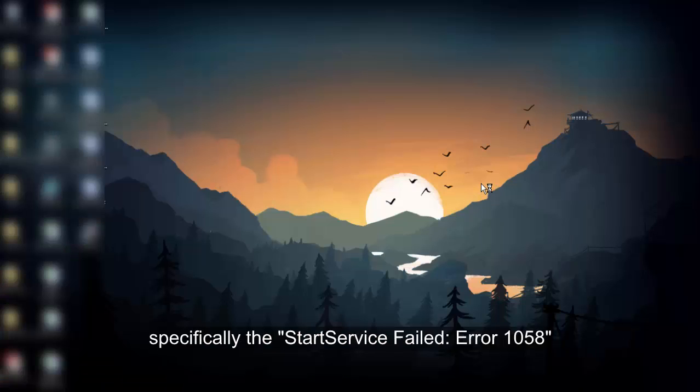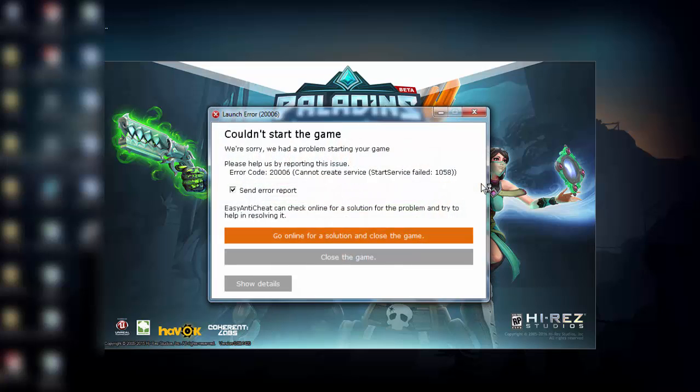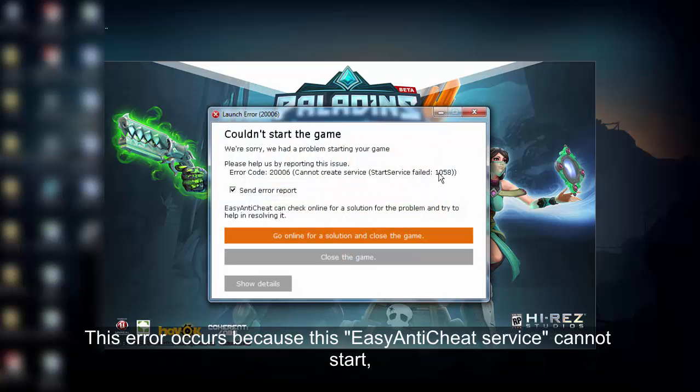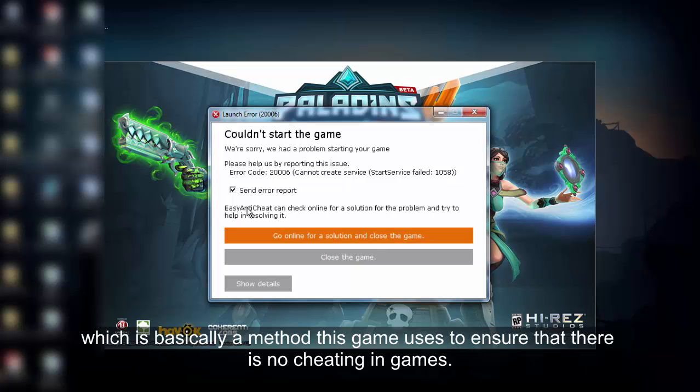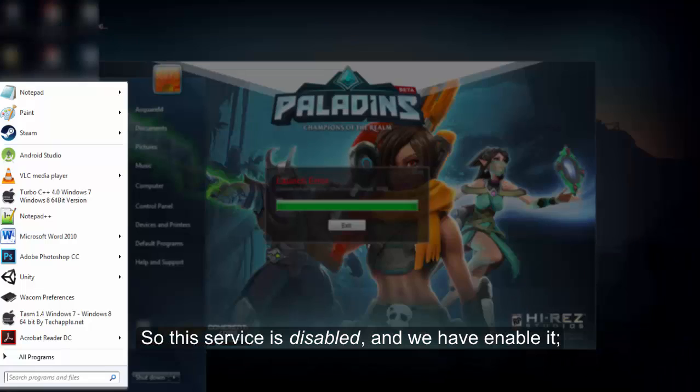You can't play because an error occurs — specifically the 'start service failed error 1058'. This error occurs because the Easy Anti-Cheat service cannot start, which is basically the method this game uses to ensure there is no cheating. This service is disabled and we have to enable it.